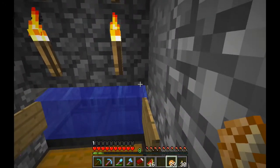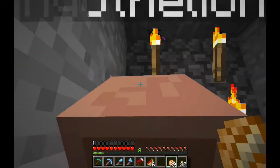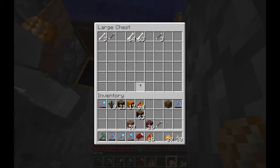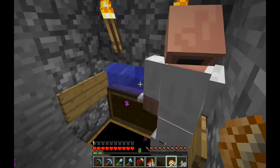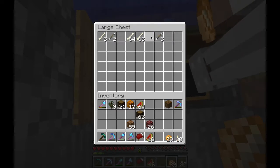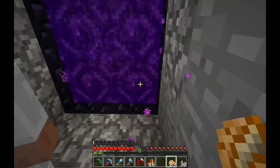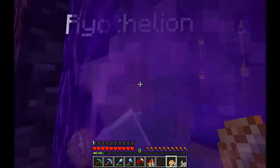If anyone has seen PaulSoares Jr's Survive and Thrive series, this is basically the dog food grinder thing that he made, except it works with skeletons. We just use that to harvest arrows and bones. This is going to be where we get a lot of arrows for the ender dragon fight when we get to that.